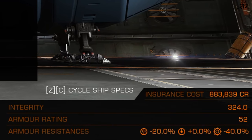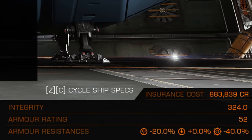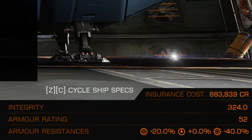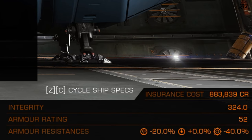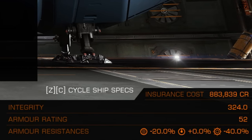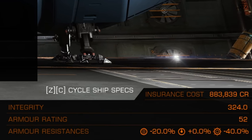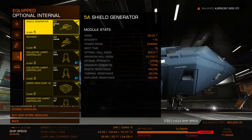Integrity is your ship's overall hull health including armoring. Armor rating — or hull hardness — interacts with the damage-piercing value and determines how much damage you take overall, including to internal modules. Resistances work the same way. The higher the armor rating the better, generally, though the highest armor rating belongs to the Type-10 and no one really cares about that.